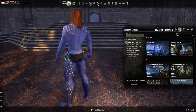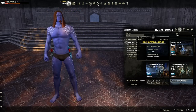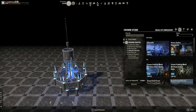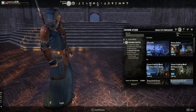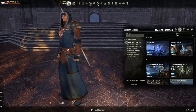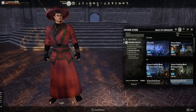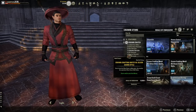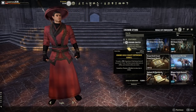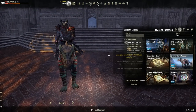The Legendary tier has a really cool skin for 3,600 seals of endeavors, along with some motifs and housing items — including a chandelier, a Silver Dawn style crafting motif, and an Honor Guard style crafting motif.